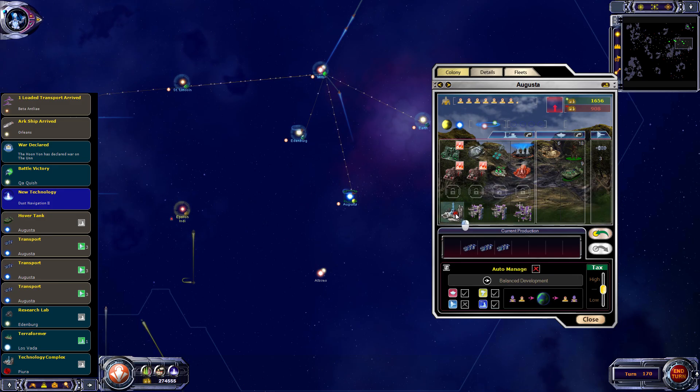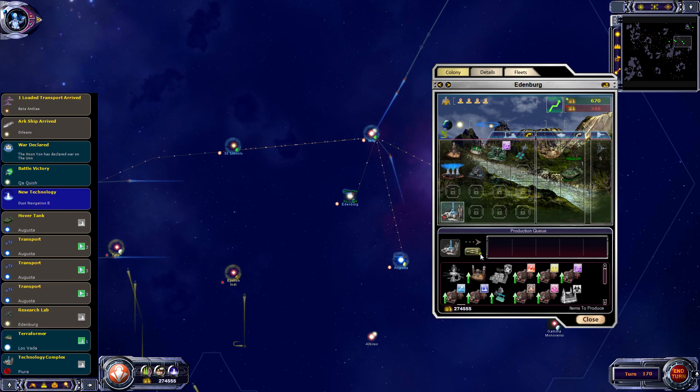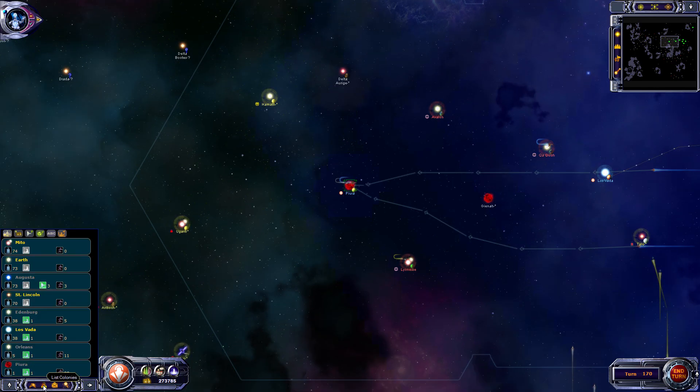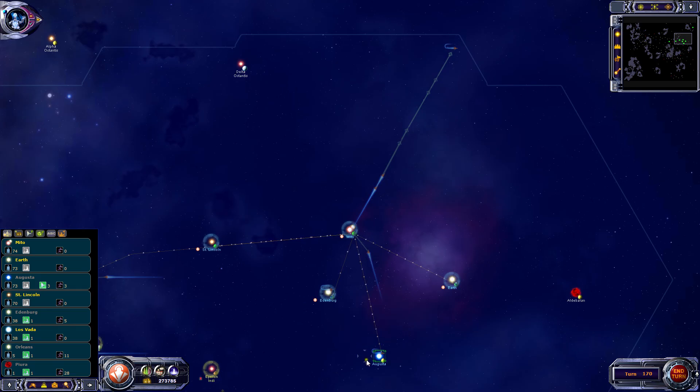Hover tank at Augusta - Augusta has nine hover tanks in standby, so that's fine. Thinking about recycling a weapons lab to build another orbital shipyard, but I won't go that far actually. We'll just wait now. Three transports waiting there at forum.